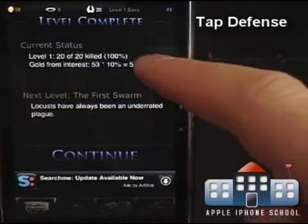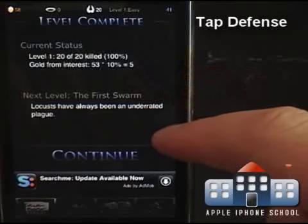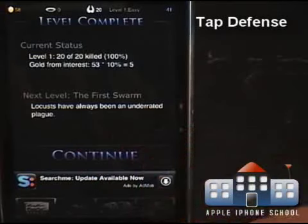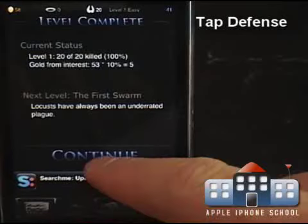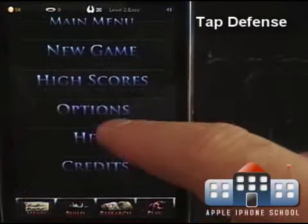It's telling me how many I killed, my percentage, my gold. And then it's saying 'locusts have always been an underrated plague' — so that really doesn't give you any tips. We're going to go to the menu and shut off the sound.